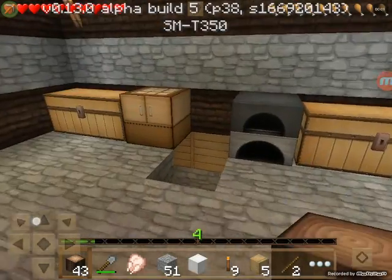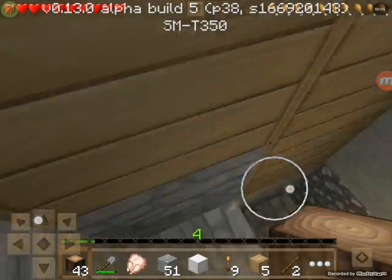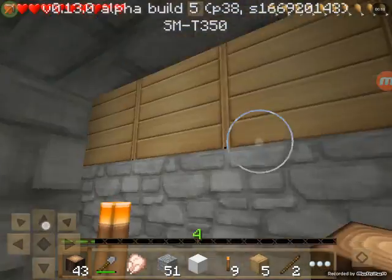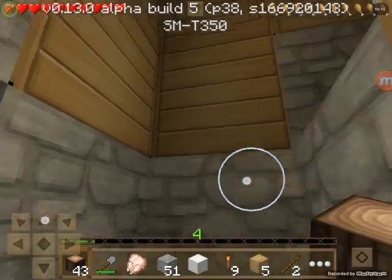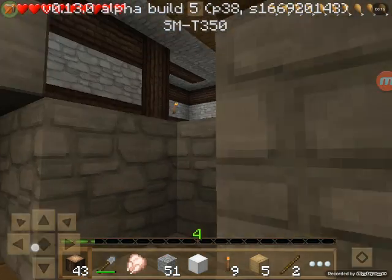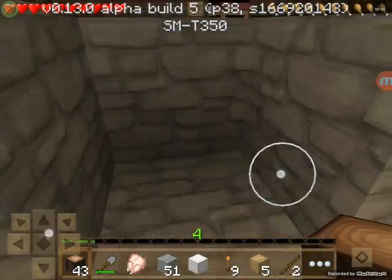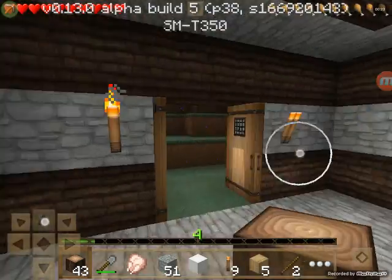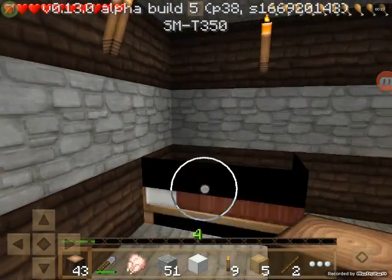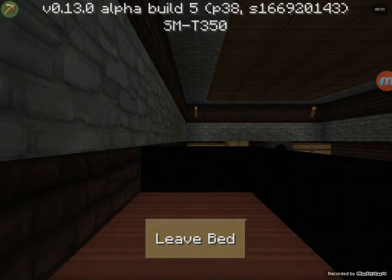Hey guys, my name is Eridan Ampora, and welcome to episode 6 of our Let's Play series. Today we are going to be getting away from the base, hopefully for once, and going out and exploring. Let's just sleep really quick and make sure that our spawn's set.